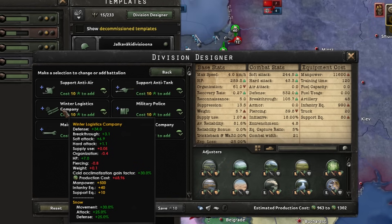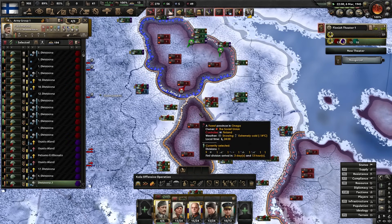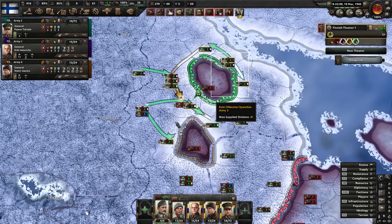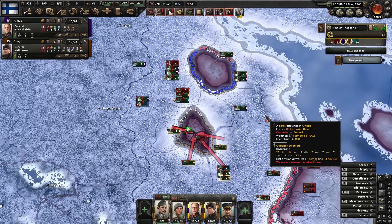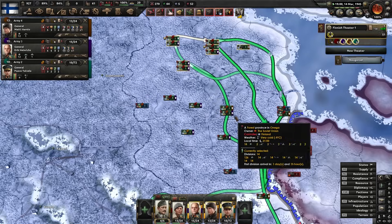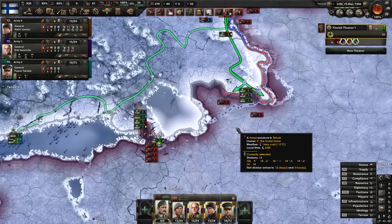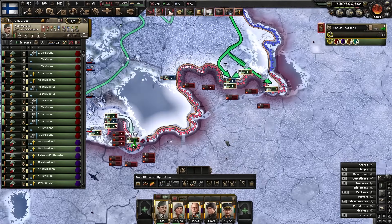I assume our whole country is in snow, so 34 defence works nicely. Let's close off this pocket — I have no idea how many Soviets are in there. About 14 or 15 divisions. Goodbye — your presence is no longer required. Germany has pushed through and slash my front line has moved, but we've got some extra men now so that should be easy to fix.